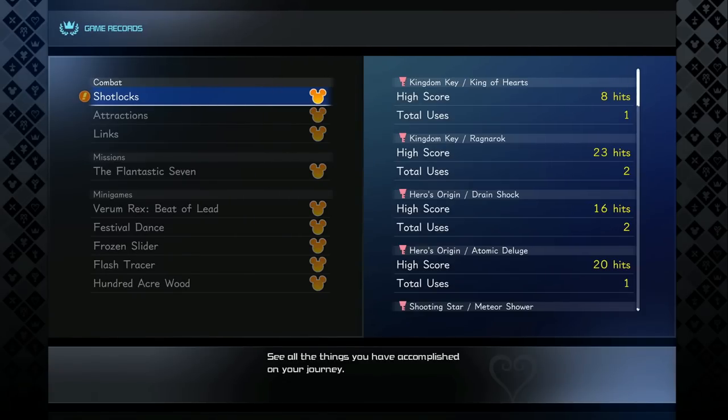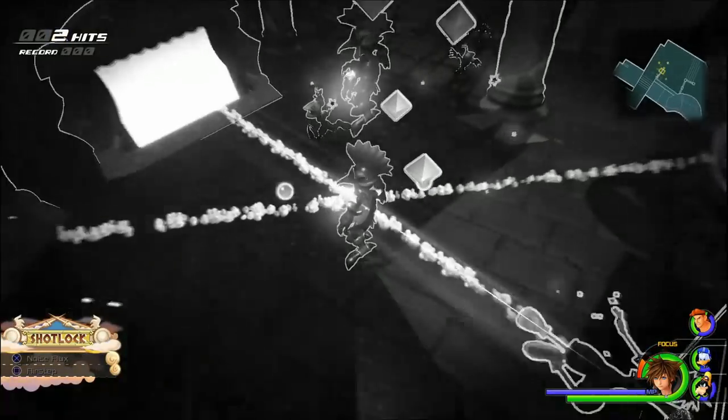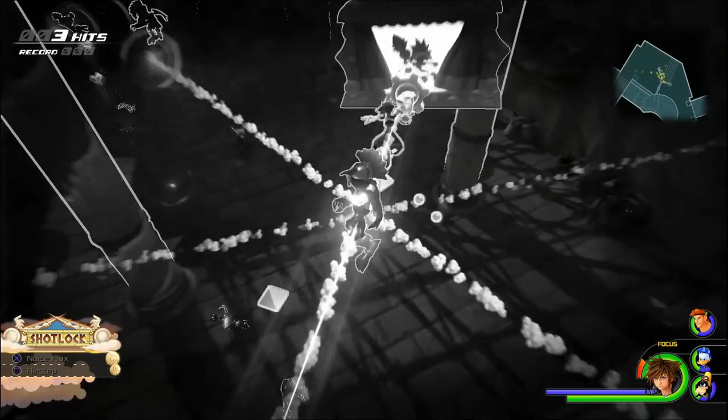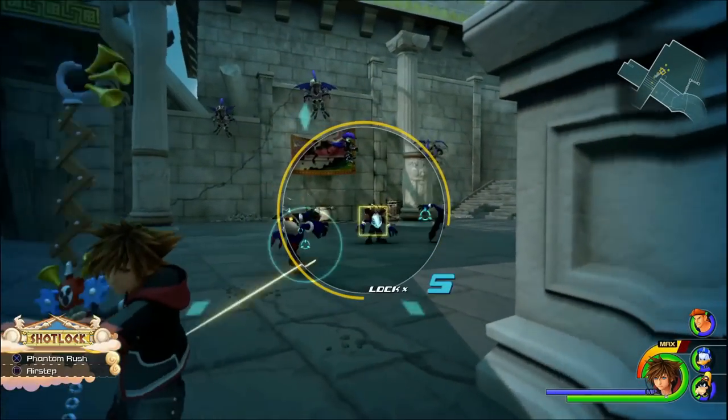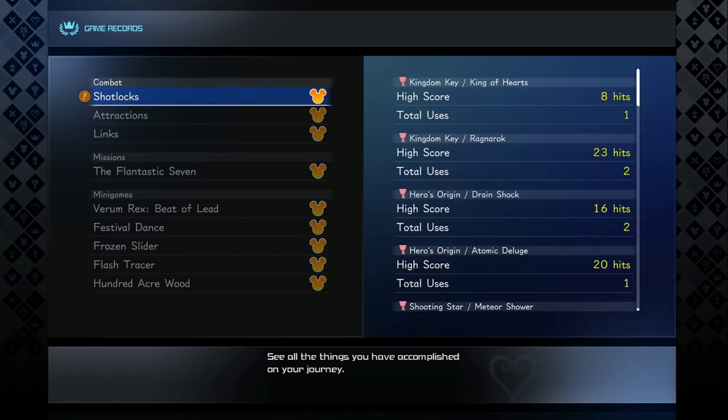A lot of people ask why one keyblade has multiple shot locks. They think you get a different shot lock when you evolve the weapon into second form — that is not how it works. It doesn't matter how many times you evolve the weapon; the shot lock stays the same. The way to use different shot locks is: one is fully charged — hold R1 and lock onto enemies until it says 'max,' then attack. The other shot lock is simply not maxed out — just get the number to one or not maxed, then press attack.